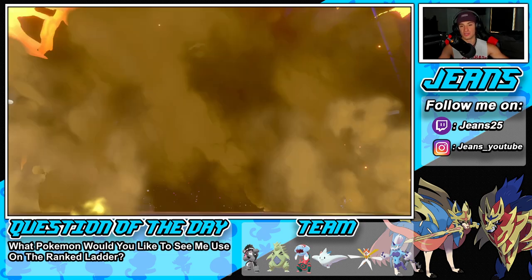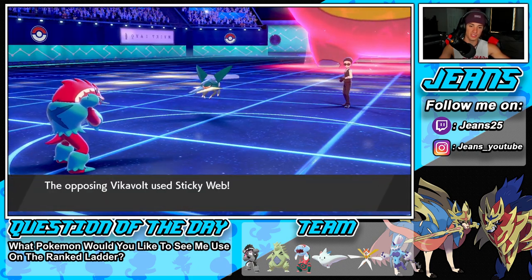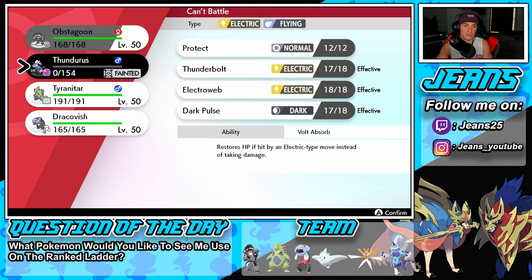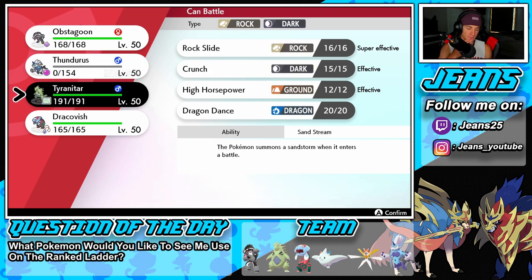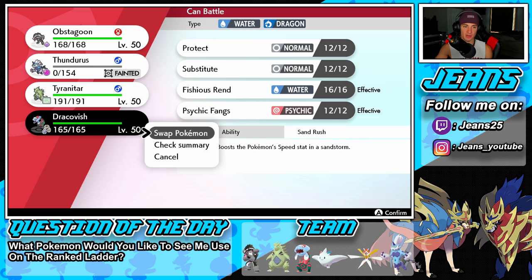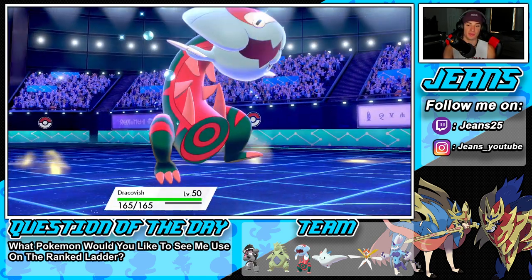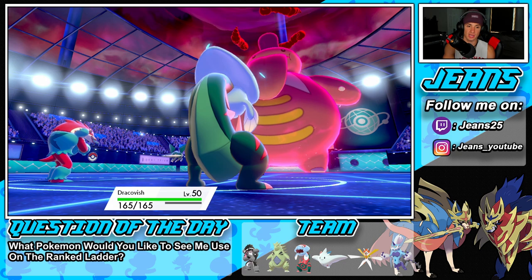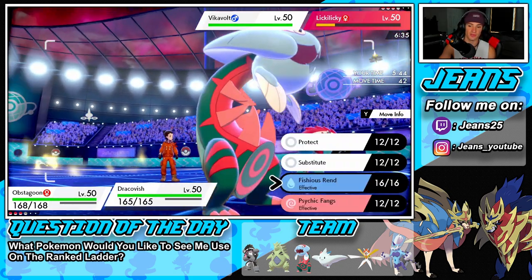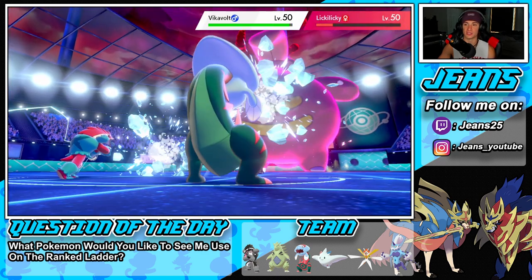The question now is whether he goes for an electric move. He goes for a sticky web — just speed control, which is smart. I could go Tyranitar, but then he's probably rocking something. I think I need to go Dracovish here. I can go for icy wind to slow him down, which should make Dracovish faster. I'll go for icy wind and a fishious rend — we gotta go for it. Icy wind from Obstagoon outspeeds perfectly, we get the speed drop and fishious rend should come out faster than Lickilicky. Vikavolt's rather slow so it shouldn't be a problem.